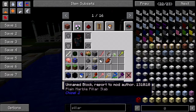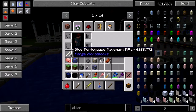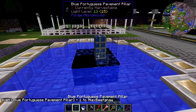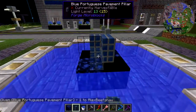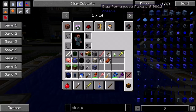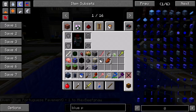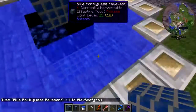Let's get some pillars of some sort. The blue Portuguese pavement — I like that. I think we're gonna use that for the bottom. Yeah, give me that. There we go.